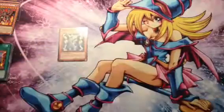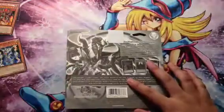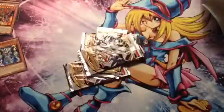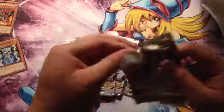And we're going to get started with the Hidden Arsenal 7 Blisters. Hoping to pull some of the Constellar cards. Oh no, the packs are stuck. I'm hoping that we can pull Ouroboros or Ophion — those two cards are really good. Eight packs in Hidden Arsenal 7, let's get started. I was going to get a box of this, but I decided to save it for Tachyon.